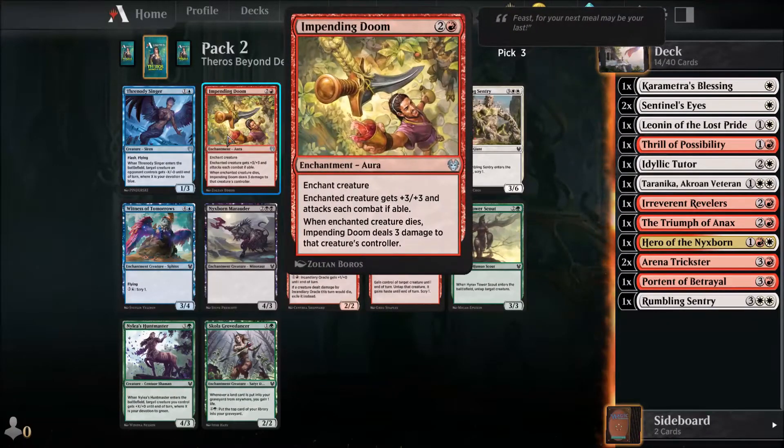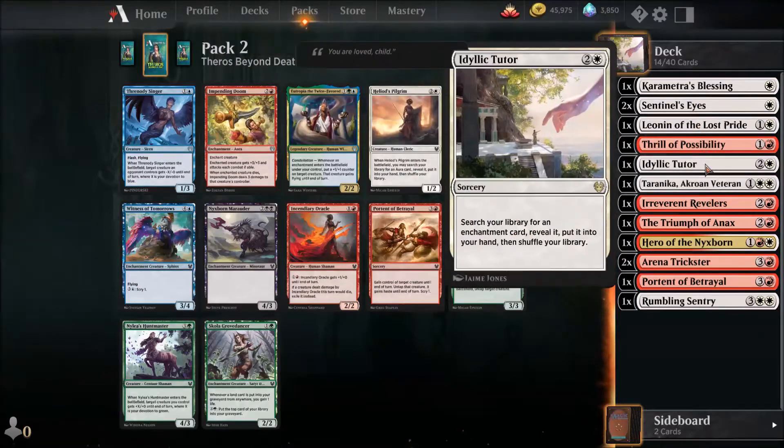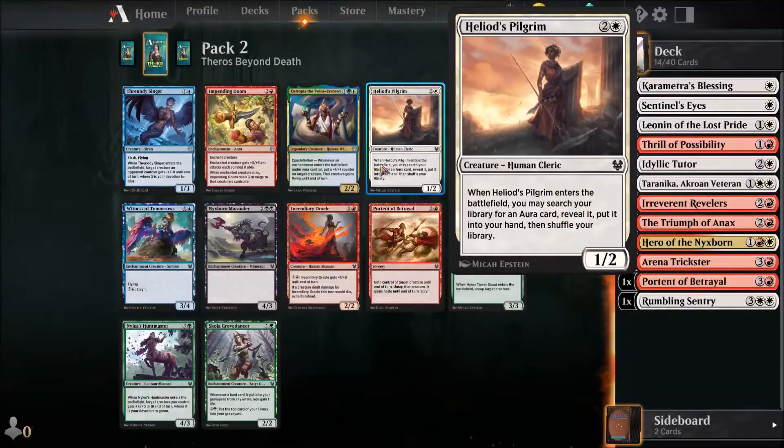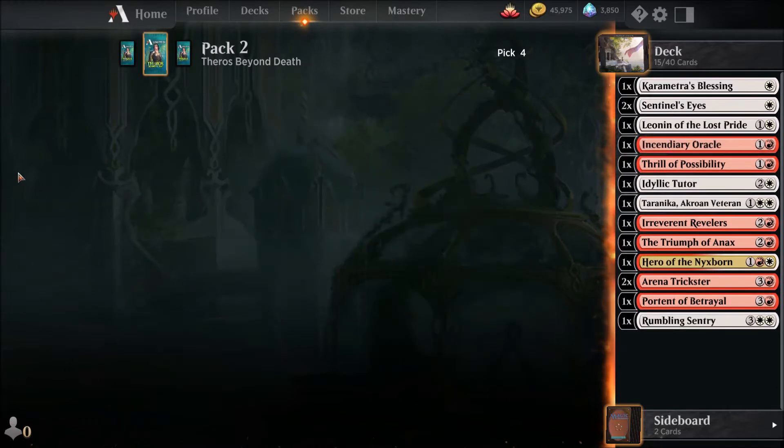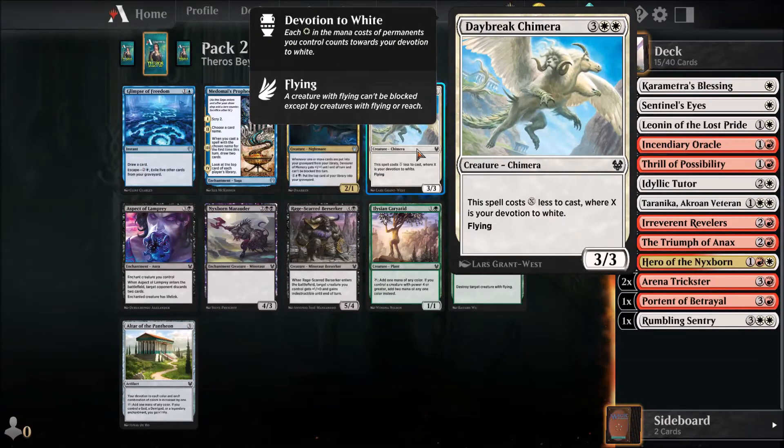There's an enchantment where each creature must attack if able. I could handle this but I also like the Incendiary Oracle because it exiles stuff and counters the escape mechanic pretty well. It's a two-drop and I really still lack some early aggression, so I think it will be the Incendiary Oracle.